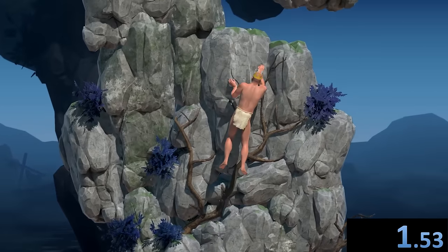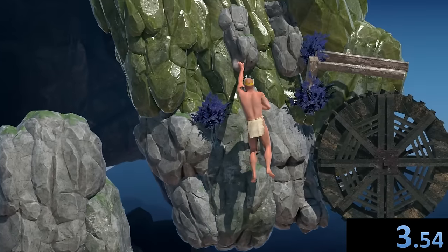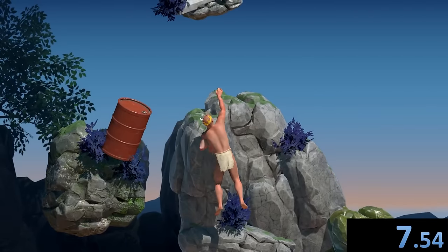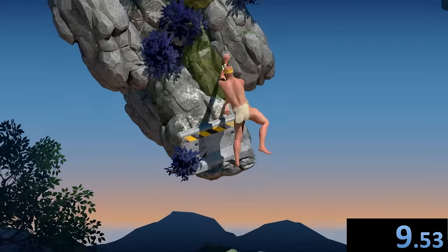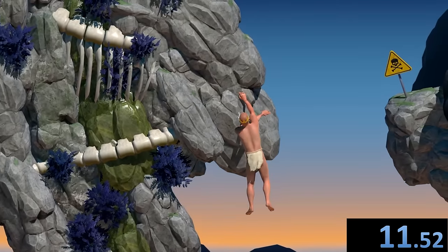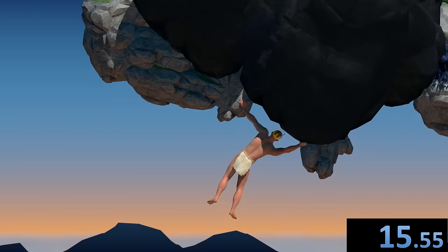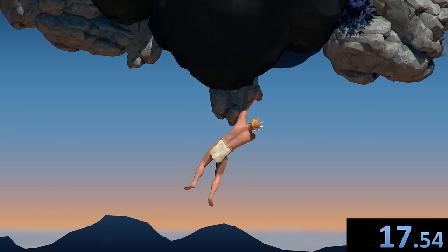First thing you gotta do when you start the game is climb up this cliff face, and then pretty much immediately you get to the first skip, which saves you quite a bit of time. You just reach up here and then boom, you're right at the first jump. I used to think this first jump was evil, but it's not. Evil is much farther up the mountain.